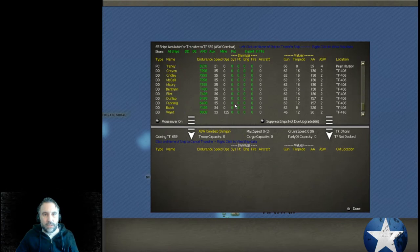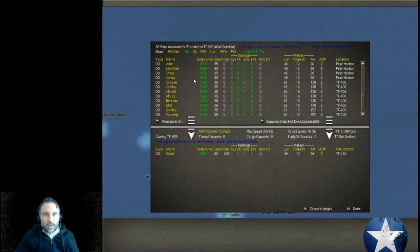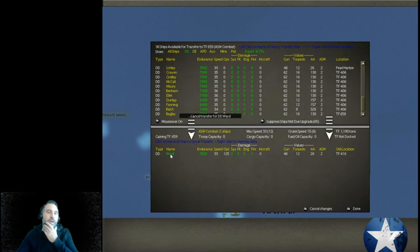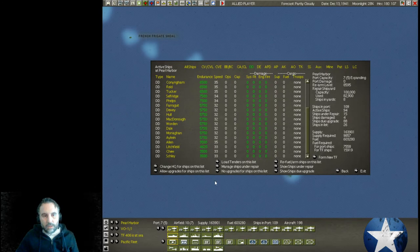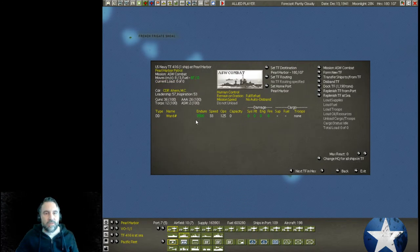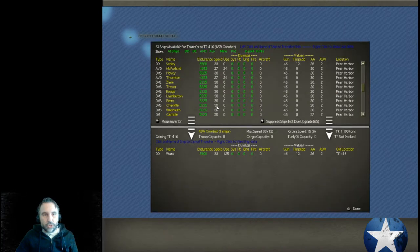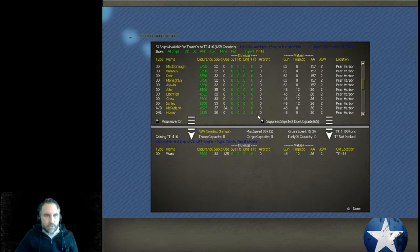We've got the Ward and now we'll just add the Chu in with that. Then we'll do one with the Schley and the Allen doing the same thing — ASW combat. These are our crappiest destroyers — they've only got a 3,500 endurance. Let's set a patrol zone. These destroyers with the low endurance, lower speed, and no radar, I'm going to try to use them as much as I can right around Pearl Harbor.